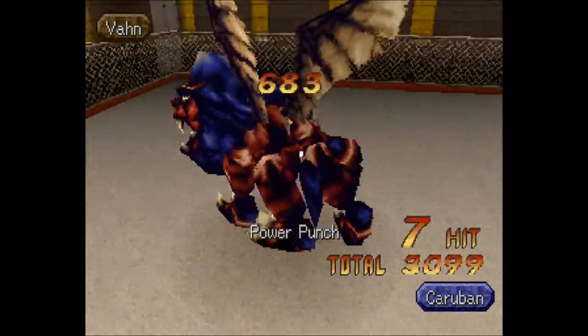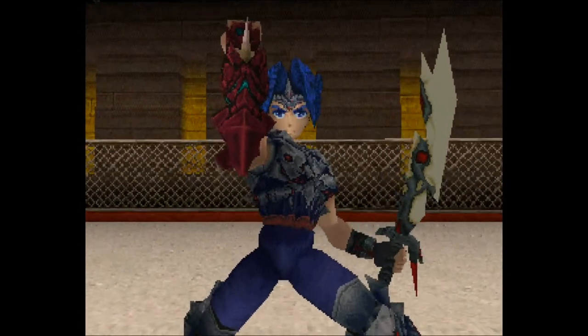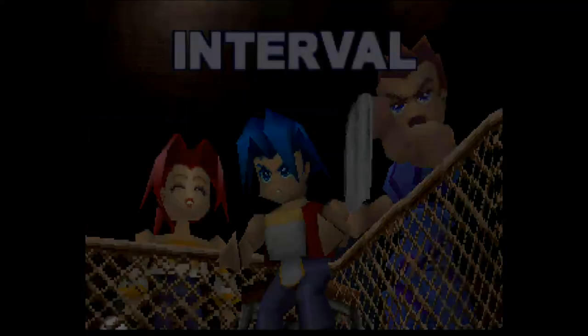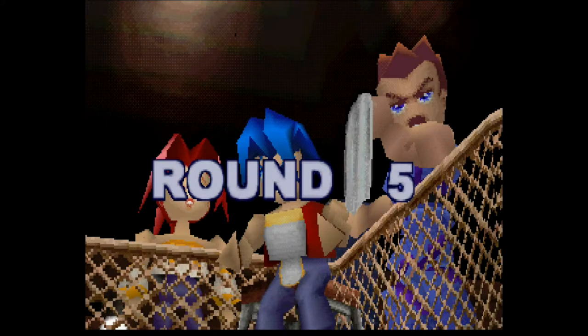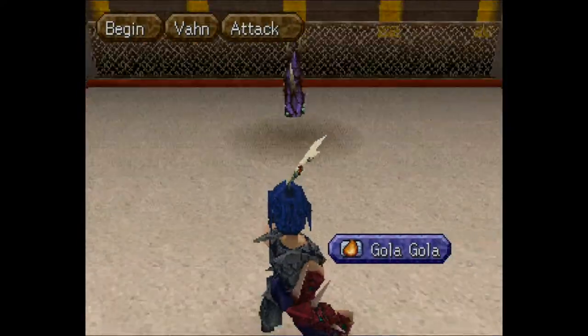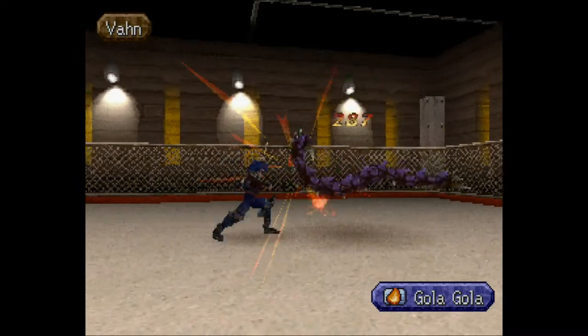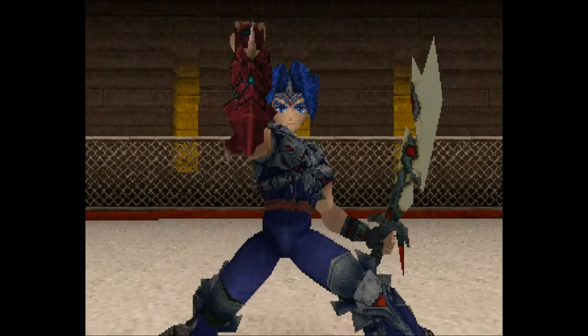Kerouben — remember when you used to be a problem? You're not anymore. After Kerouben comes Gola Gola, which is almost unfair to send into the ring at this point. It looks like we're not killing them but just knocking them out, as is the goal — like boxing. Round six, let's go.